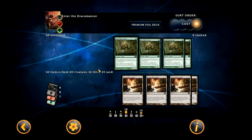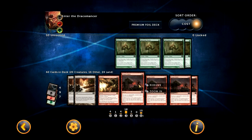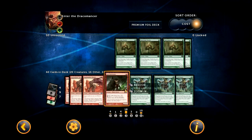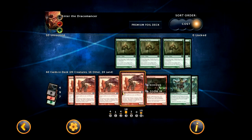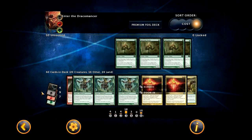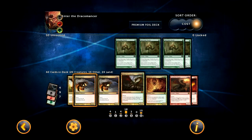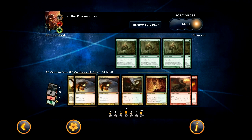Stage one is cast a bunch of little creatures — either Thallids or Dragon Fodder. Stage two is ramping, either by playing Dragonspeaker Shamans or Cultivates. One of the main issues with that is if these guys die, it completely destroys your stage two and they'll just kill you. Stage three is to play a dragon or big creature and devour up all your little guys. Stage four is either attack or use Soul's Fire, and you can usually kill them in one or two turns. But the main issue is if your stage-three creature gets unsummoned, Path to Exiled, or Doombladed, your entire game plan is ruined.